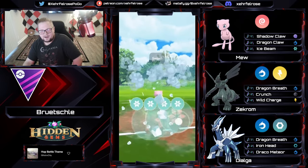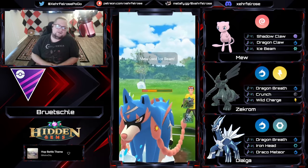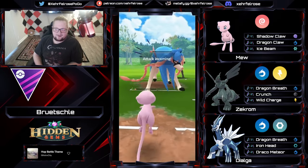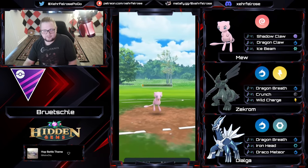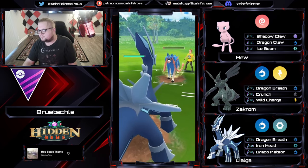The Mew is going to go for the Ice Beam. I'm wondering what is preventing the swapping out. There are two dragons in the back, so we don't really have an answer to Azatian in the back. Mew is going to have to deal with it, but the Mew is going to get hit with a Wild Charge with no HP. This must be a double nuke Mew.